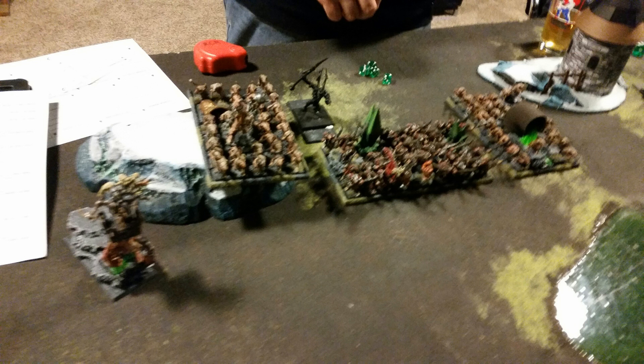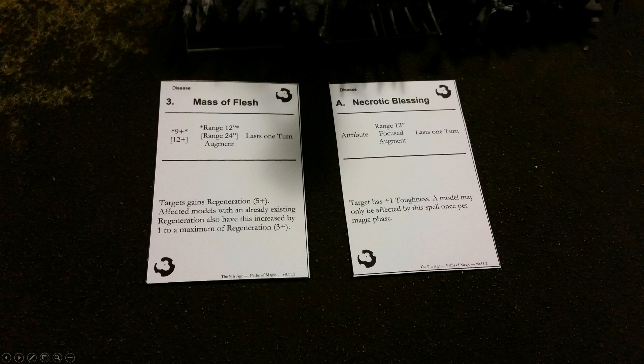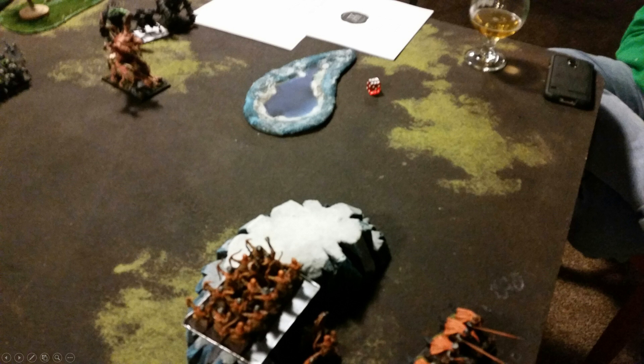Rob gets first turn and moves up aggressively. He doesn't have a lot of shooting on one side so he pushes up into my face, and on the other side he's pushing up as fast as he can. His deployment is a bit spread out. The building is impassable — we didn't get too in depth with the new ninth age building rules yet, but they're on the website. In magic he gets massive flesh and necrotic blessing onto his pendulum unit. In shooting, he shoots some Peg Knights who panic and run off the table, panicking the Yeoman who almost followed them.